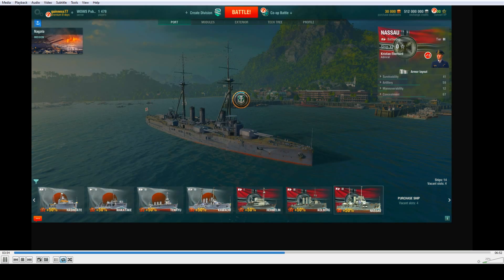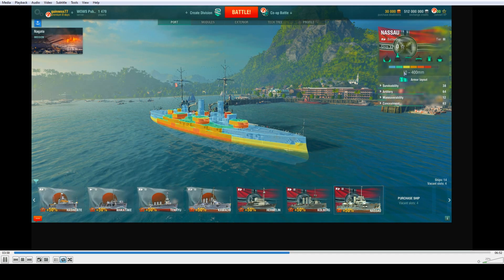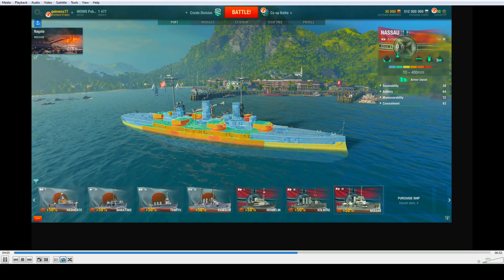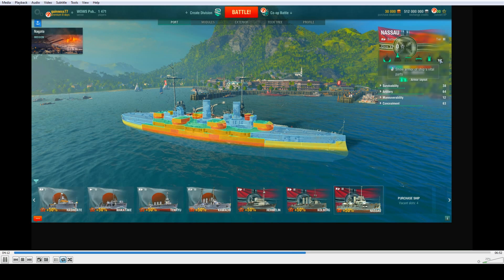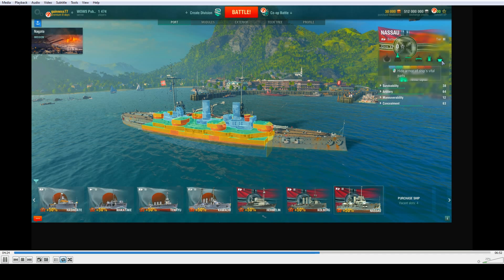Let's take a look at the Nassau. This one throws a curveball at you when you hit armor layout. Lots of different types of armor to see, but notice the vitals — the citadel armor is difficult to see. When you turn it on and off, you'll need to turn the plate armor off to get a really good look at the citadel: its armor, where it's at, its shape.